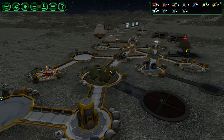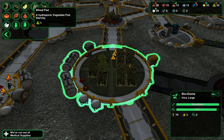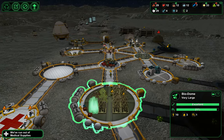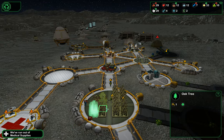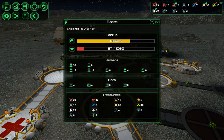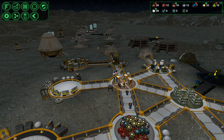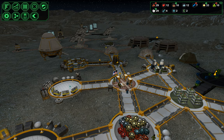Because we are putting this canteen over here, I'm going to go ahead and fill out this biodome. We have ten biologists — one biologist, two biologists. I'm going to put some meat vats over here.